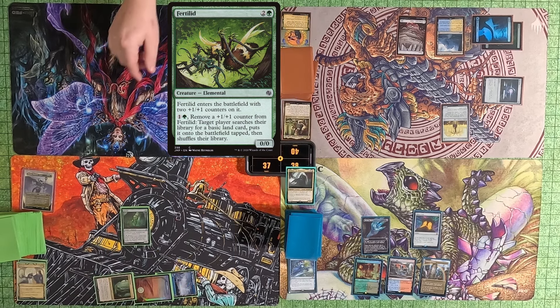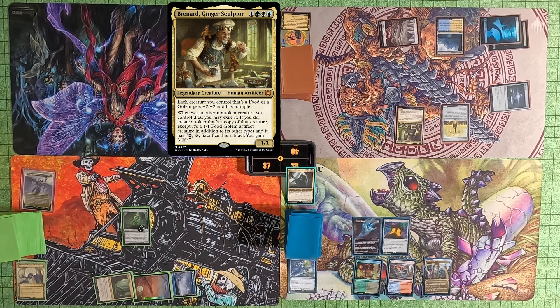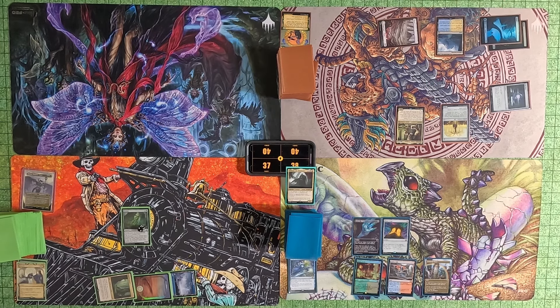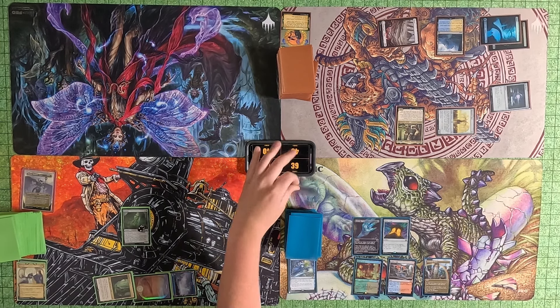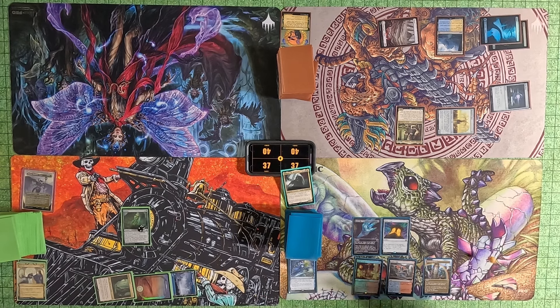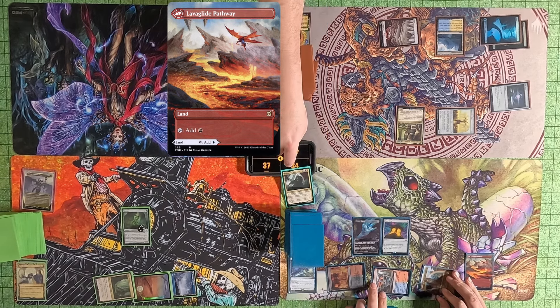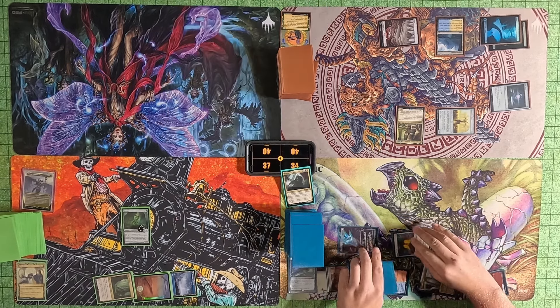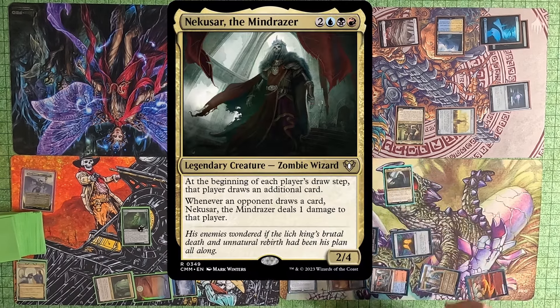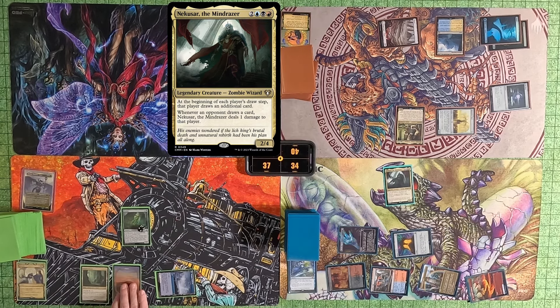He passes to me. I play Command Tower, do my Mana Crypt trigger and win it. I pass to Tommy — he plays a Fertilid — he passes to Tyler. Tyler plays Bernard and swings Burnished Hart at me. I do my Mana Crypt trigger and get it. I then play a Lavaglide Pathway, tap out, and play a Nekusar. Then pass to Tommy.